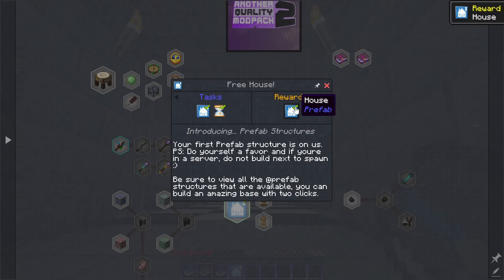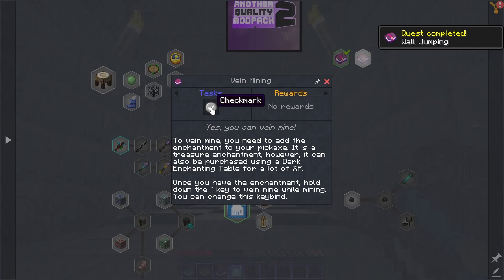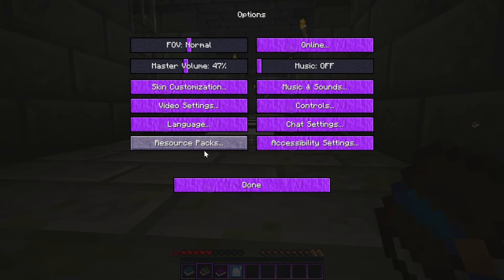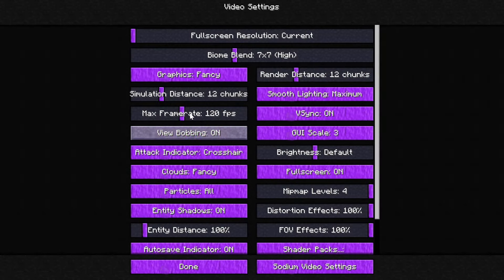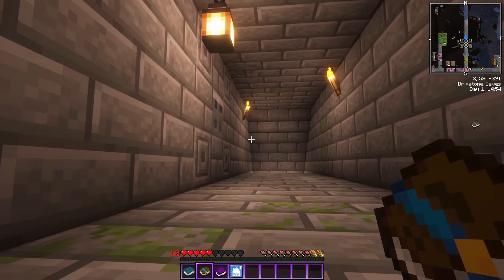Let's grab this free house. There's just so much to go through — I'm not going to go through all of it, it would spend the entire video. Another thing I wanted to point out: in Options → Video Settings, there are shaders in here, pre-installed. I didn't install any of these things. I like Complementary Reimagined, so let's turn that on. There we go — play around with that and see what you like. It's got Sodium and Iris in here, shader and video performance mods. That looks nice.